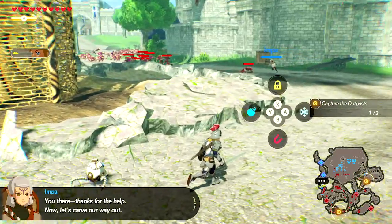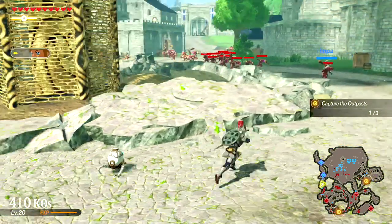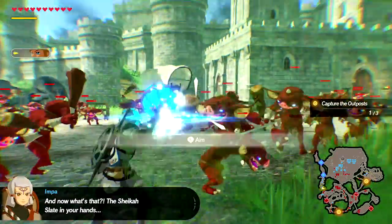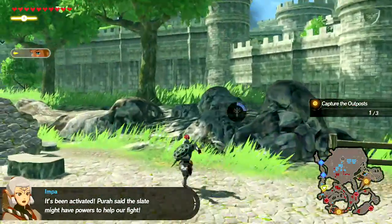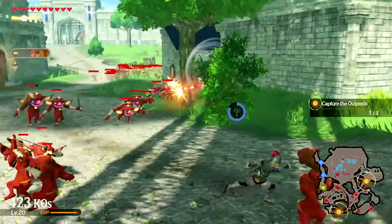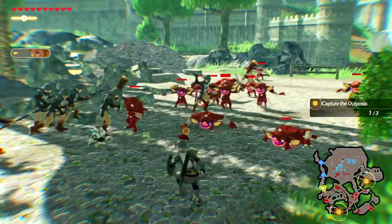The other Sheikah Stone functions: we have Stasis, Bombs, and Magnesis. Bombs are very simple — you literally just throw them. You click R and then Y and you start throwing bombs. Bombs are really good against single targets like those big enemies because it directly affects their shield.